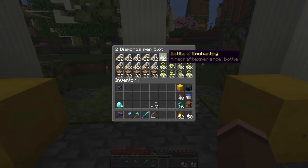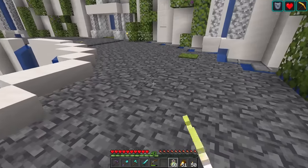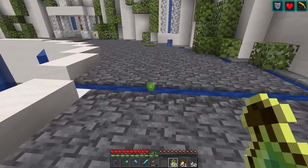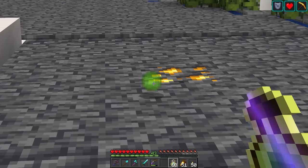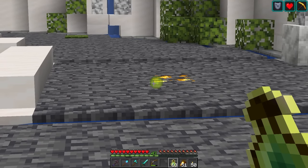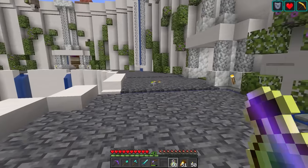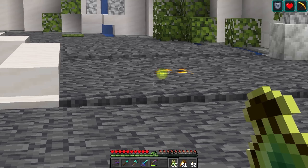We've found the perfect place - 32 XP bottles for two diamonds, what an amazing shop! I've got XP orbs for days. We throw one down - oh, we run away, we don't want to get that little thing. It's attracted to me - I'm very attractive. Now, this is an XP orb. This thing has XP stored within it - it's not just one value, it can be a totally different value of XP.